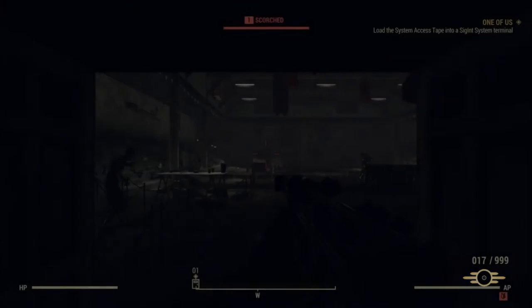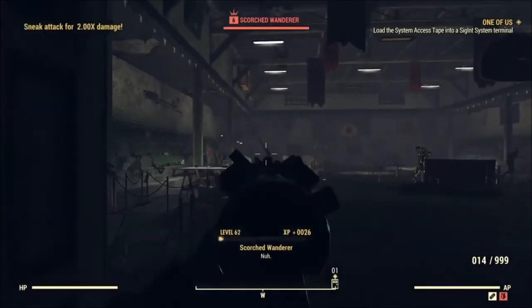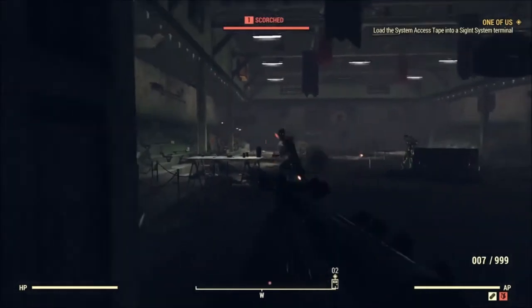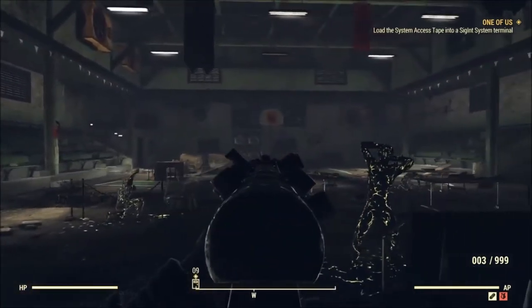When you first get in here, it's kind of like a gym area. You're just going to want to kill everybody in here — kill all the scorchers. They're really easy to kill, very low levels. As you can see, I'm one-shotting them right now.